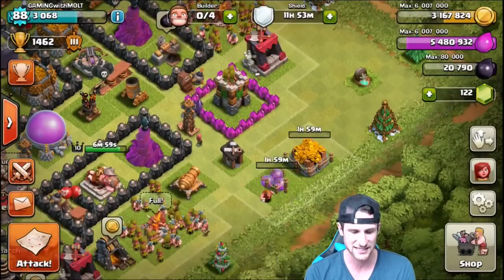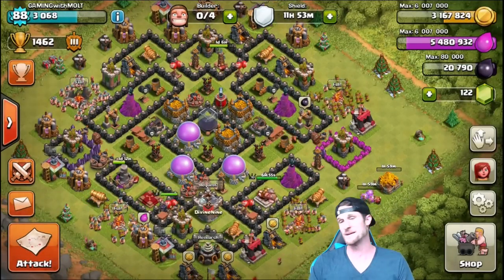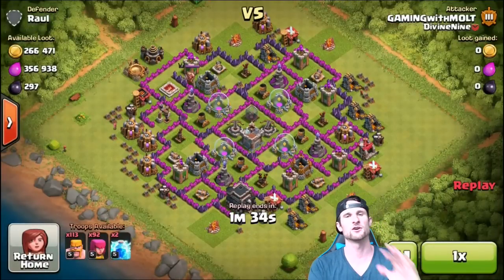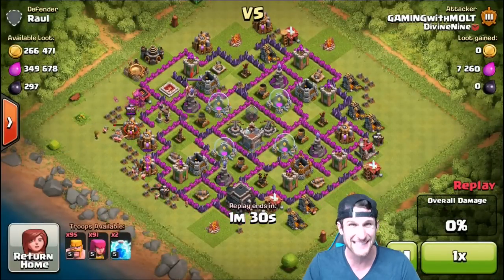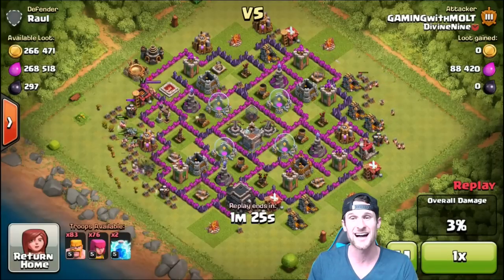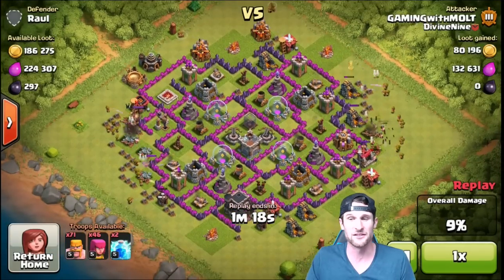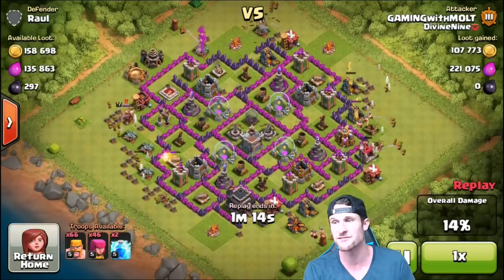We've got these two things over here — we'll go ahead and just upgrade these in this video as well, two hours. There we go, so those will be done in two hours and then we're gonna have to make a new base protecting those. Let's go ahead and jump into some of these replays. Here's this first one right here — I was so stoked when I found this. You can see 356,000 elixir available and a lot of it is in the pumps, which are just so easy to get.